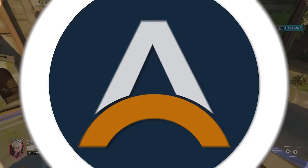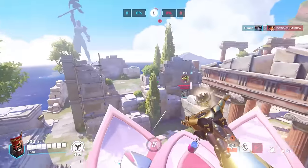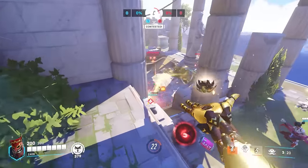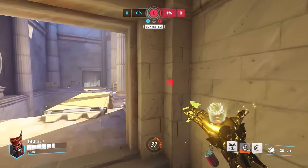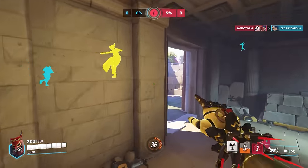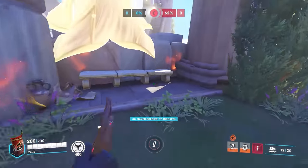And last for the supports, we have Life Weaver. You have to be passive. Your damage is lackluster, and your cooldowns are so long. The only way this pick really finds value is with great communication to your team to play aggressive. Let them know you will bail them out if in any danger, because your petal platform can be used to block doorways or help heroes such as Cassidy, Reinhardt, or Junker Queen actually be playable on maps such as Watchpoint Gibraltar. Make use of that and you may actually see some positive win rate on him.